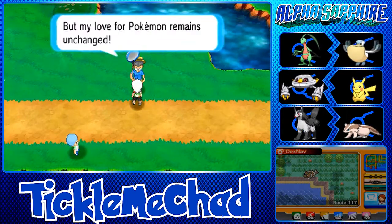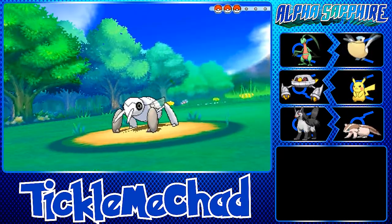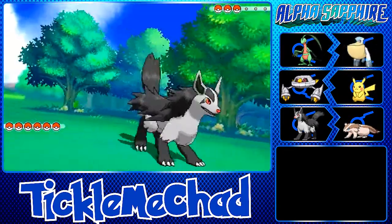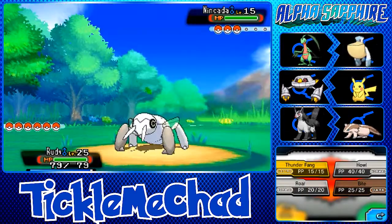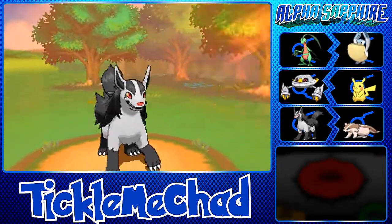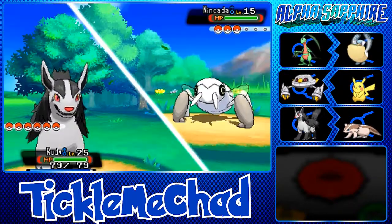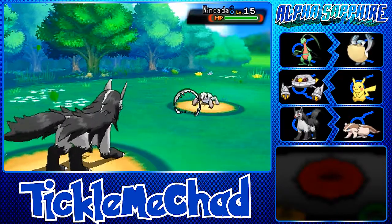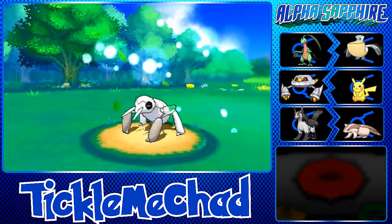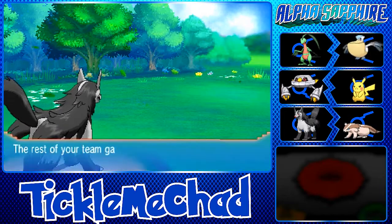Here's a Bug Catcher — he's got a Nincada. Nincada is part Ground type so we can't use Thunder Fang, so we go for Howl. He just uses Harden — so let's go for Bite. Quick Claw activated but it didn't matter and Nincada goes down. Rudy is level 26 now.